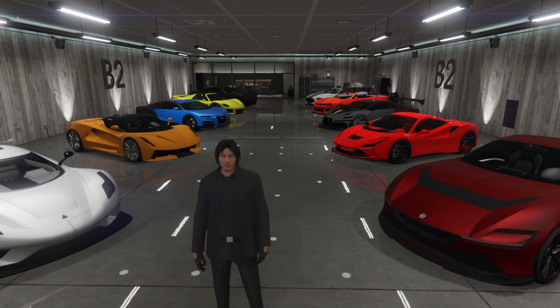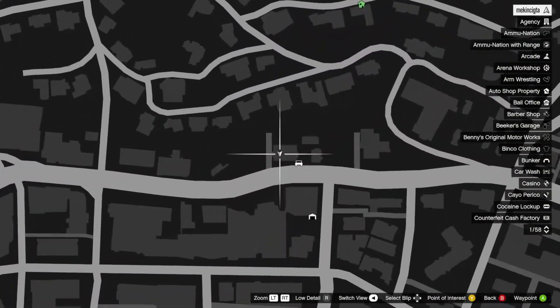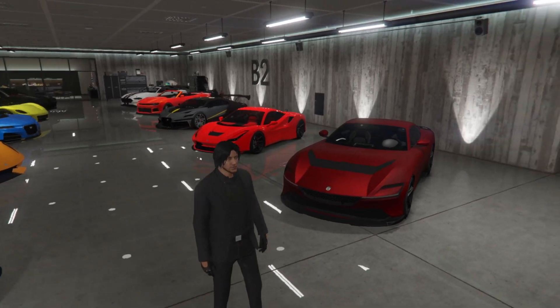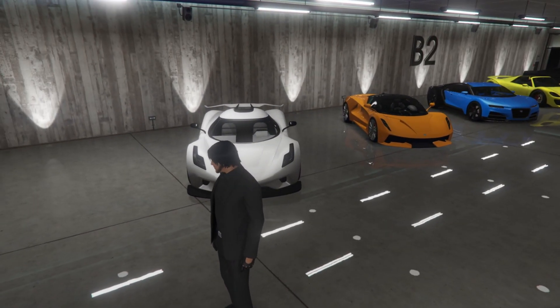For this one, we're going to be looking at the second floor of — I think it's the 50-car garage, which I haven't filled up fully yet. But this is one of the garages that I did fill up, and I guess this would be like my supercar garage. I will try and provide the crew colors for some of these vehicles. Some of them are modded crew colors that I got online.